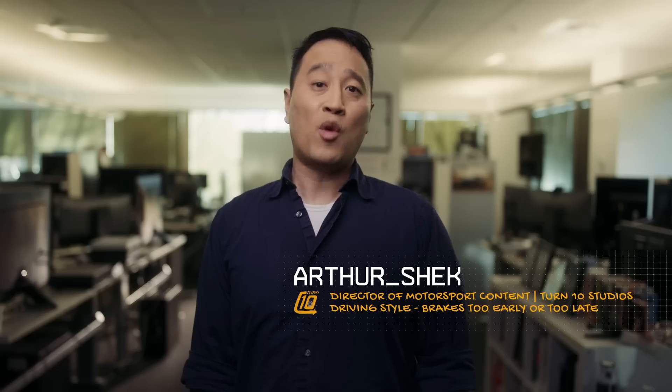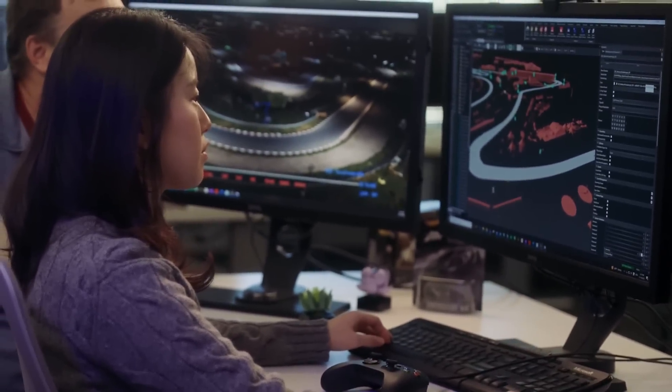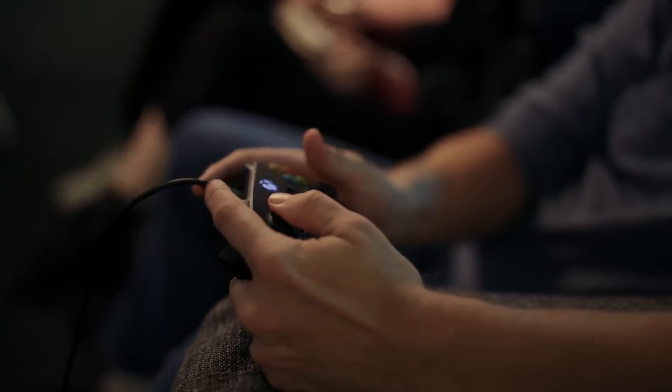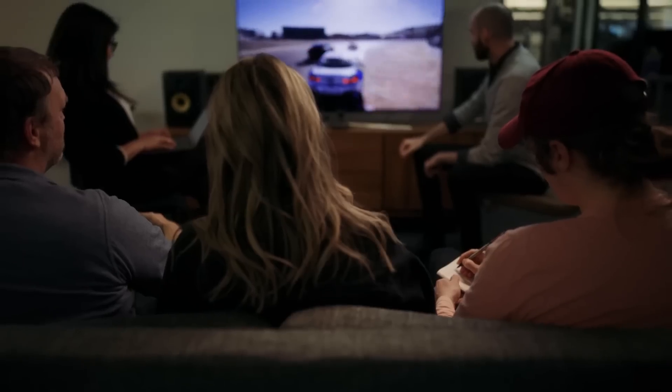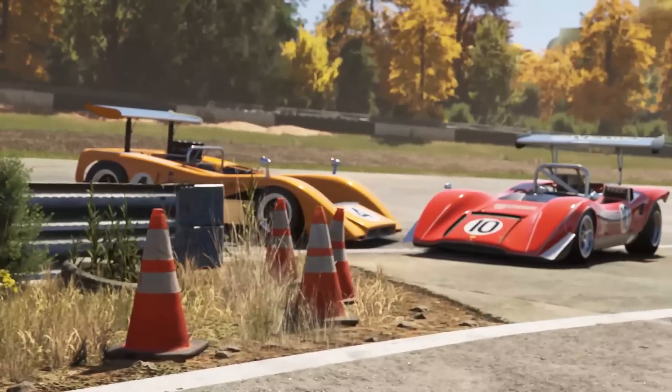Forza Motorsport launches with 20 environments built from the ground up for this generation. You'll get to race on iconic fan favorites as well as five all-new to motorsport locations, including our first in South Africa, Kyalami. We capture our environments to an incredible level of detail. When we reference a track, our team comes back with over three terabytes of highly detailed photogrammetry and laser scan data. Through the power of the Xbox Series consoles, we're able to use this data to draw up to ten times more detail than previous generations.